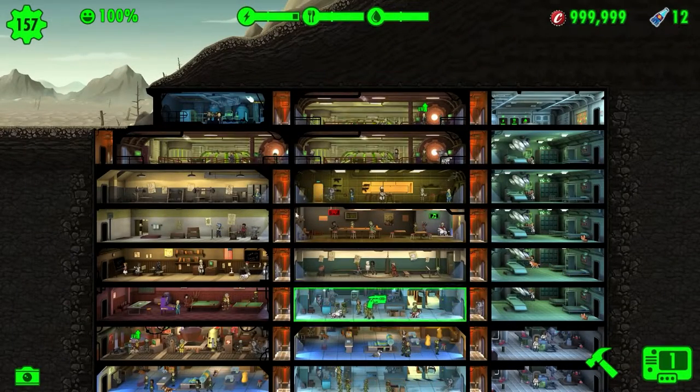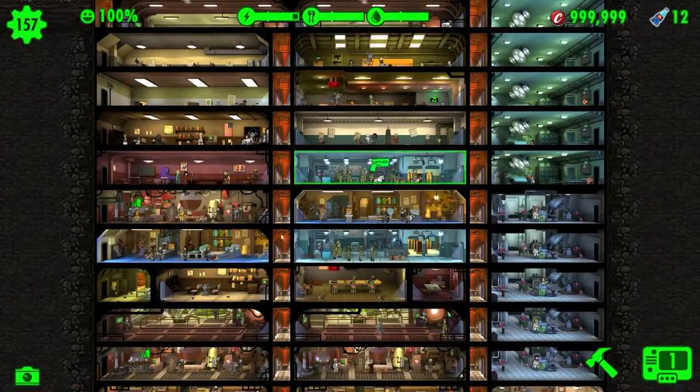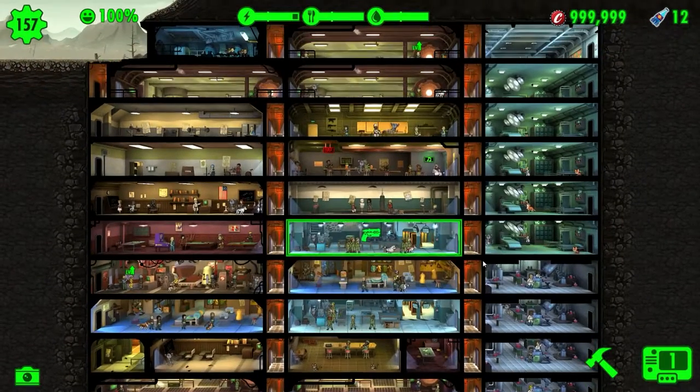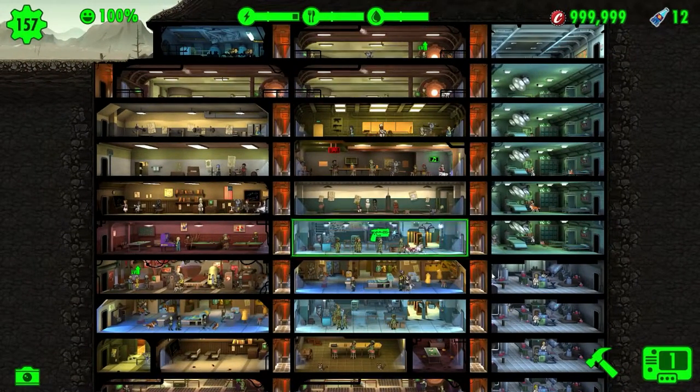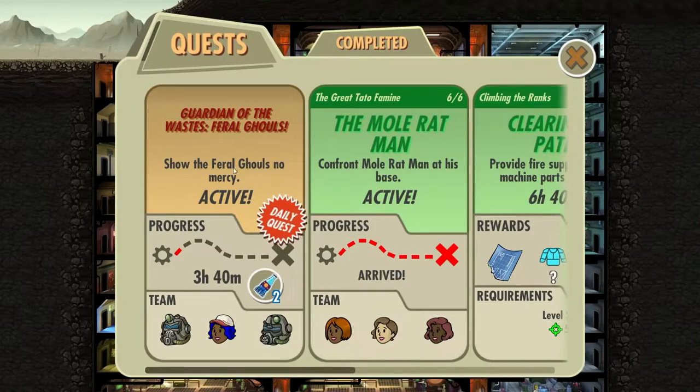Welcome back to Fallout Shelter. We are doing the Great Tato famine quest series, and in the last episode we went out to meet up with Shadow Wolf, who kind of got the whole mystery sorted. As expected, we are dealing with mole rats, and we are going to do the last part of this today.